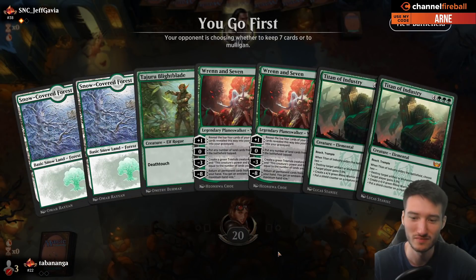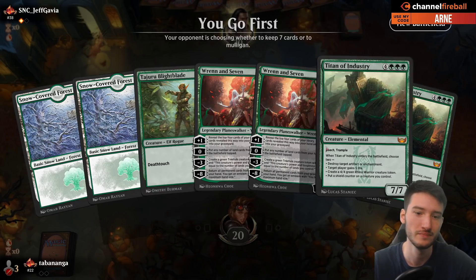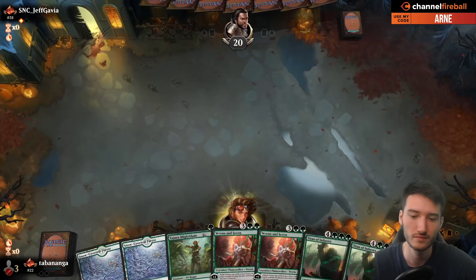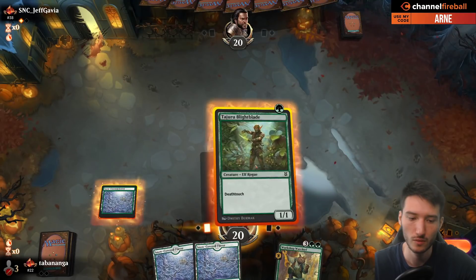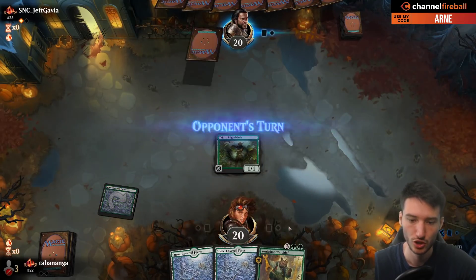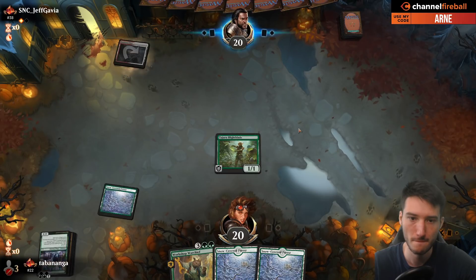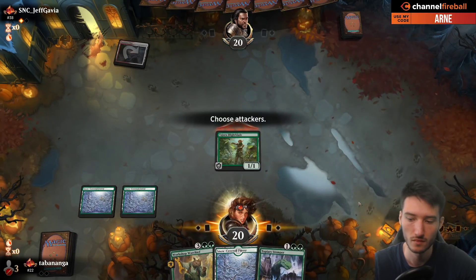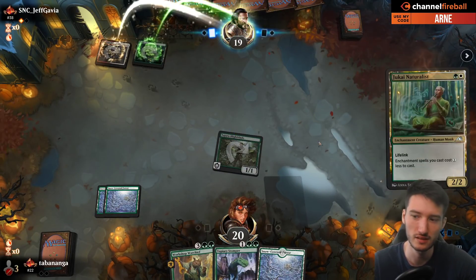This hand is not a keep. Stomper is the card that gets me out of mulligans. This deck should play Weathered Wayfarer or Bank Buster — yeah, of course, it has to. At least in the sideboard. It's a great card.